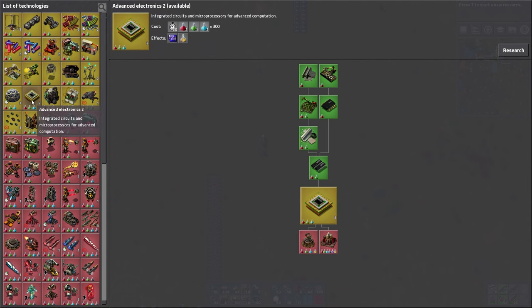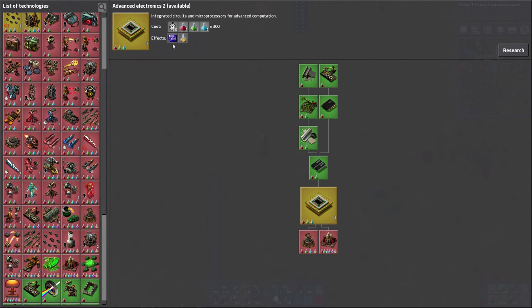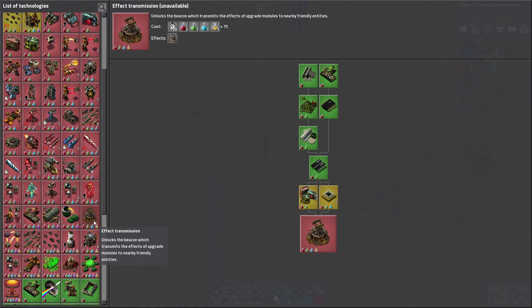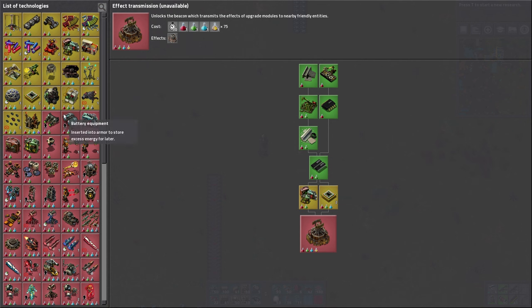Alright, what's next? Oh look at that — that's high tech. We're not quite there yet. Speed module — yeah, that's going to be kind of expensive. Pretty cool though. I don't think we really need any of the yellow or high-tech science packs yet. I don't even see it. There's like the first one right there — effective transmission, which gives you beacons. Yeah, we still got a lot more left to do for that.